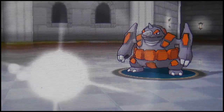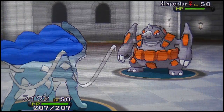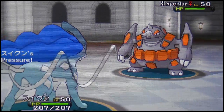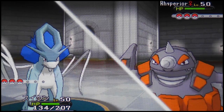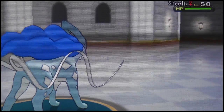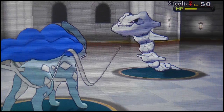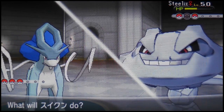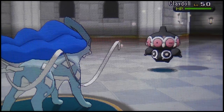I go for U-turn because Flare Blitz is resisted against this Relicanth and it's really sturdy, so I switch out to Suicune who can take whatever this guy throws at me. That Shiny Suicune is so amazing on screen. He goes for Stone Edge — not doing much damage — and I fire off Scald, which is four times super effective. He sets up Stealth Rocks. The set I'm running on Suicune you'll see over time.